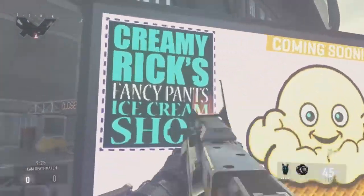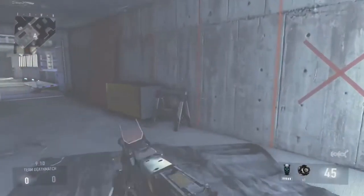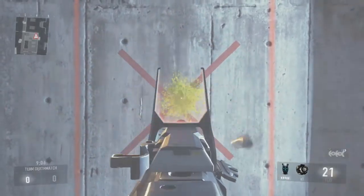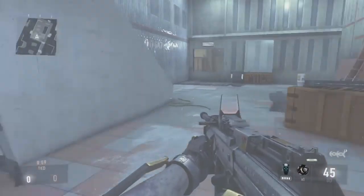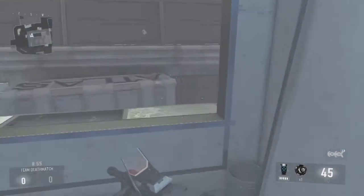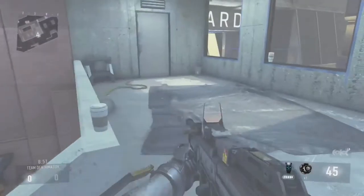Oh, ice cream! Yum yum — creamy ice cream shop. Let's go find the ice cream shop. Oh, it's for construction. All right, let's go inside and just look around. There's coffee, a toolbox, everything — X marks the spot, guys, X marks the spot.